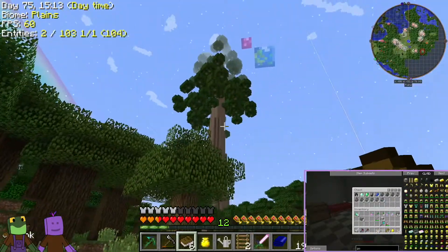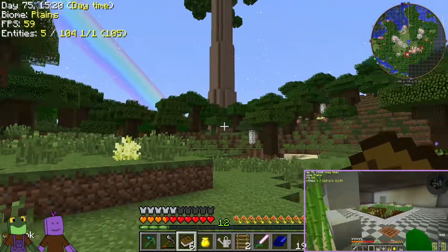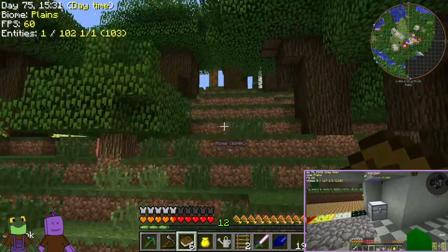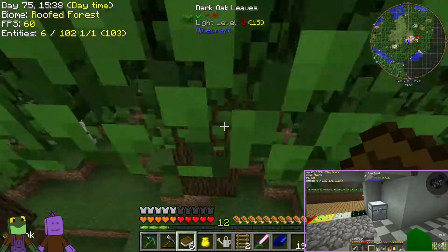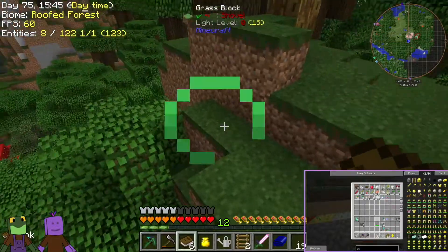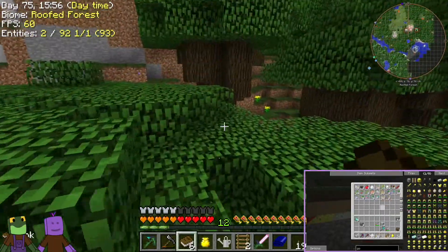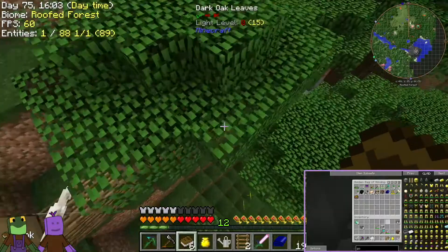I found another redwood. This one looks odd as well. We need to get the redwood seeds — it takes 49 seeds to make a redwood tree, you have to put it in a 7 by 7 pattern unless they changed the recipe. That's a possibility. I'm on my way back — 500 meters away.